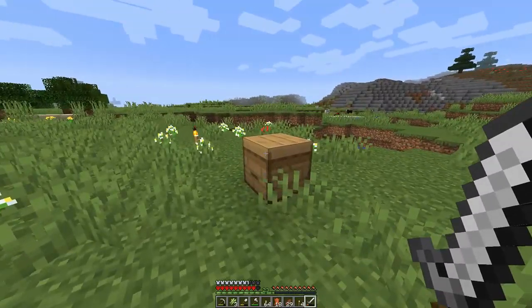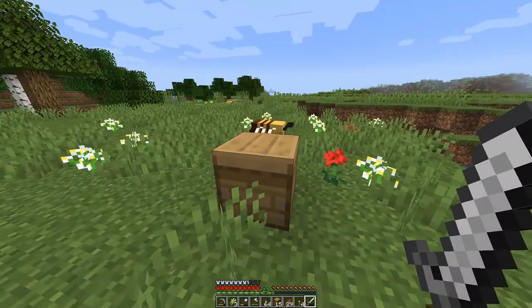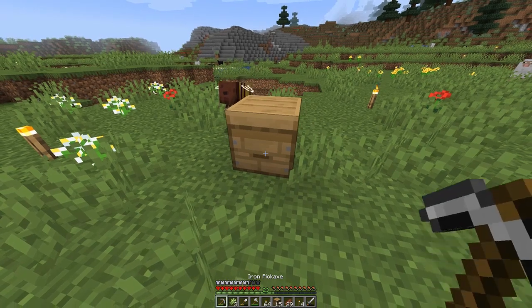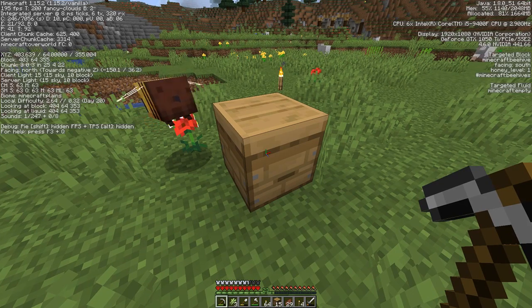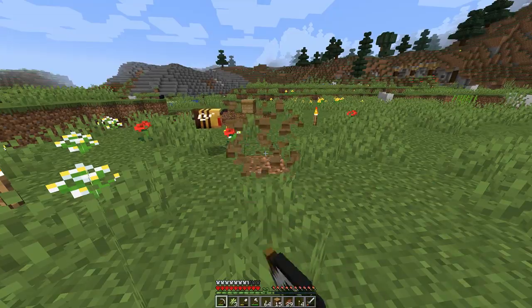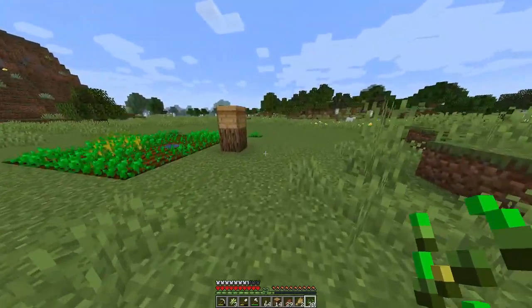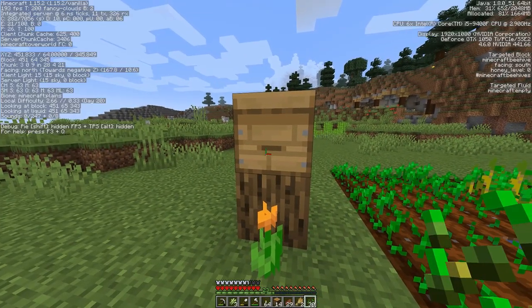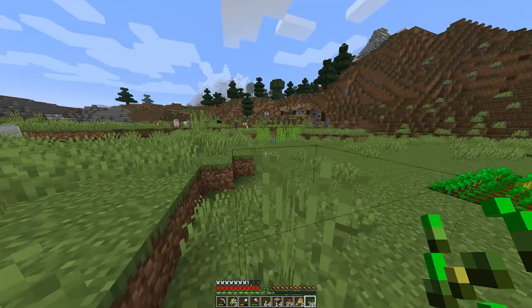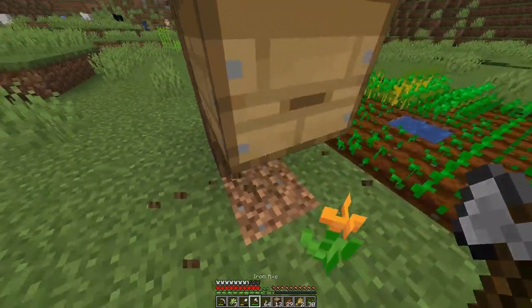Do you think we can break this or do you think he'll try to kill us? Pretty sure we can break it — he might try to kill us if he's even still in here. There he is, let's wait for him to get a little ways away. It's already honey level 1 — that's pretty cool. He's mad, let's give him a minute. We got a bee now, we get another one, and then I'm pretty sure we can make them repopulate.